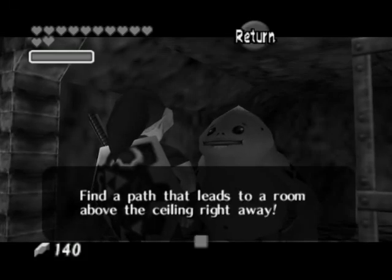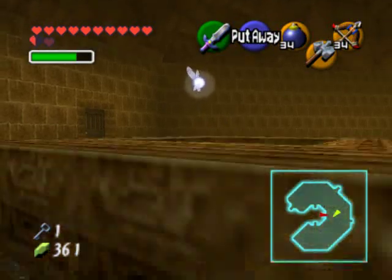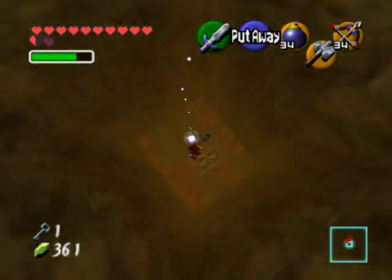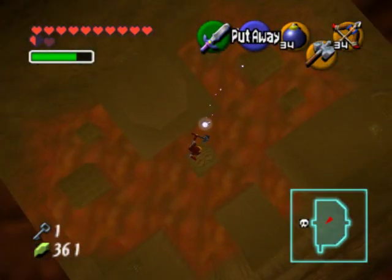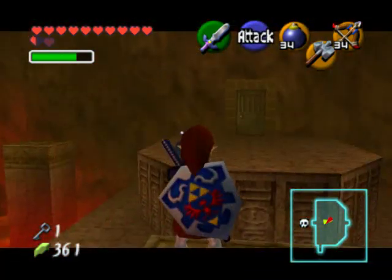So we're going to do that now. You want to hop across to this platform right here and smack it in the face. This will make the pillar fall down so we have a path to get to the boss door. Unfortunately at this point in the game we do not have the boss key, so we're going to have to go get that.